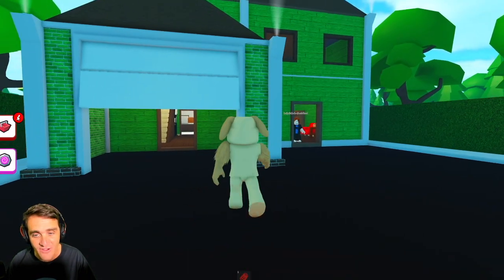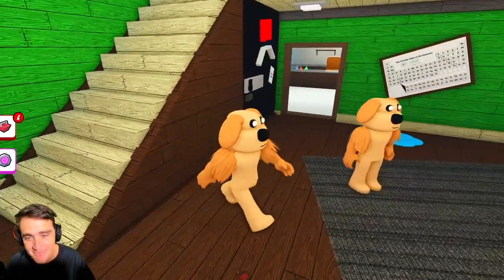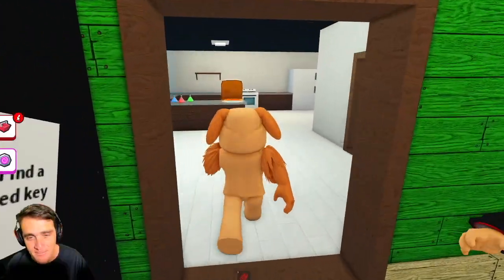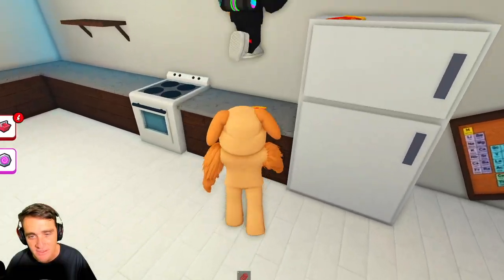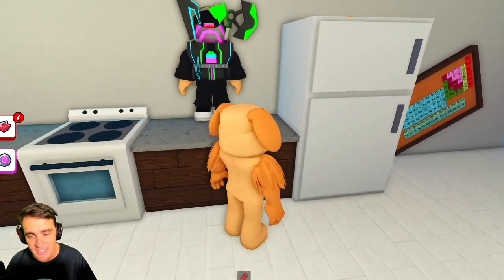We got to try to find a Freddy Fazbear Ben first. I can't believe there'd be a Freddy Fazbear Ben. Now he looks like we need a key. Okay guys, we got to try to find a Freddy Fazbear Ben in here somewhere. There's pizza over here. Wait a minute, guys, this pizza's probably a clue.